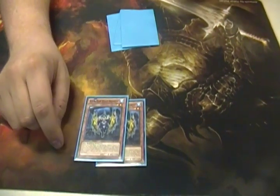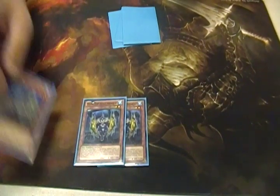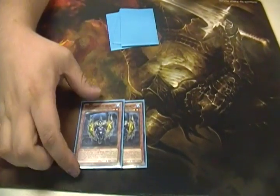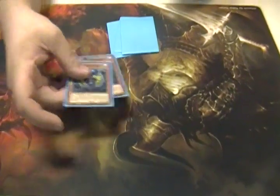Then you get two Atlantean Heavy Infantry. You can normal summon an additional time for a Sea Serpent, which is pretty good since a lot of your cards are Sea Serpents. And when it's sent to the grave for a water monster effect, you get to pop a face-up card on the field. So it's pretty good.